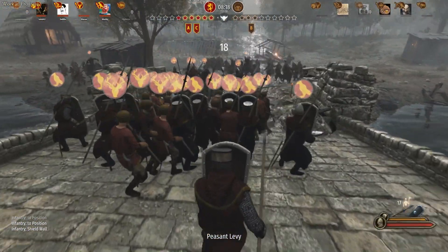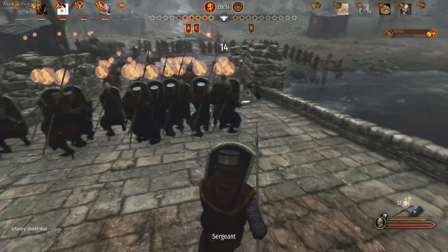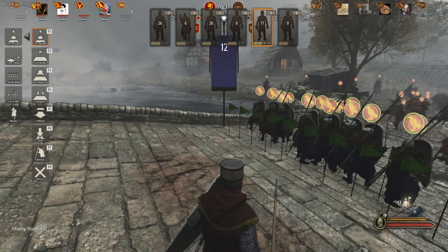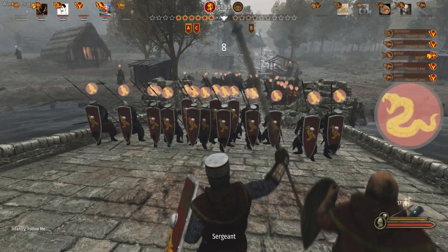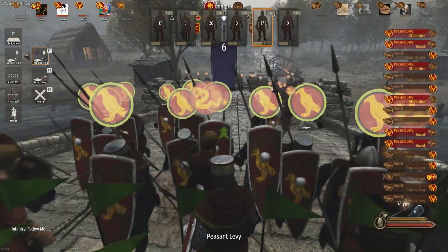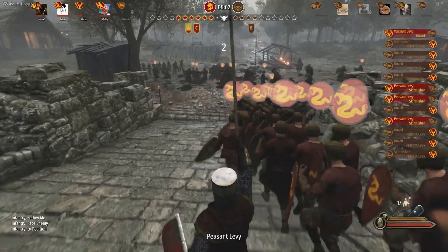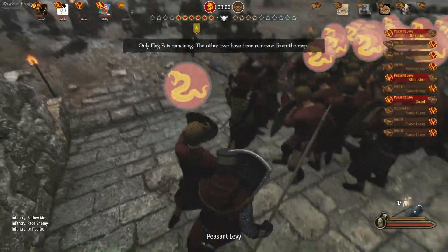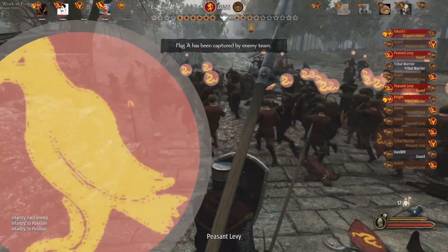Here I'm going to be using the F1 command — hold it and keep hold of left click and drag it out — which will create a formation of your choosing. Doing this however seems to make your troops face a certain direction permanently, which you can overwrite by pressing the F2 command and making them face the enemy automatically rather than a manual direction.